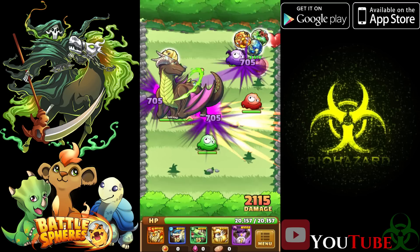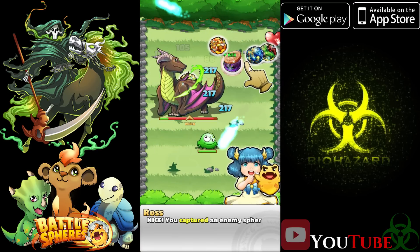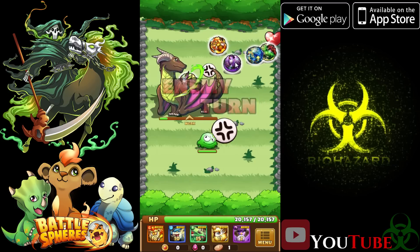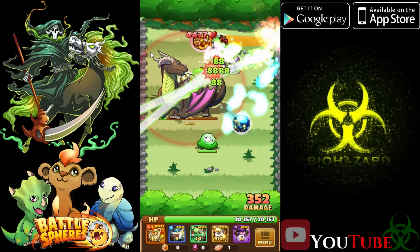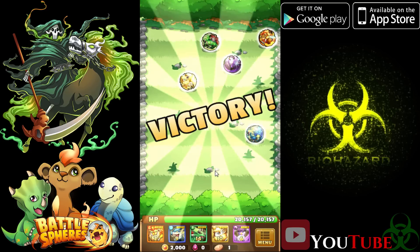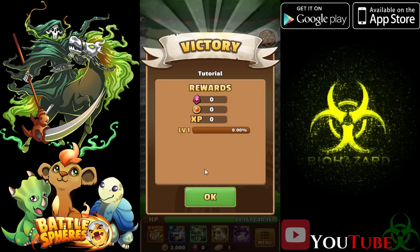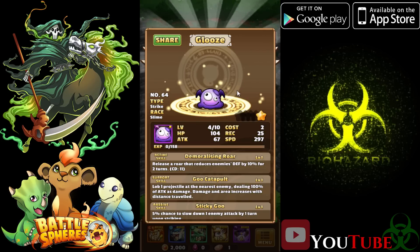We're not gonna start off with this great of characters — they're just showing us how to play. We're probably gonna start off with some really bad characters or spheres. I shouldn't call them characters; those are just little balls. I guess if you have a big enough screen you can make them out, but they're pretty small. Let's just hit all of them and see what happens. I like the skill that shoots out little fireballs that chase after the enemy — those are nice.